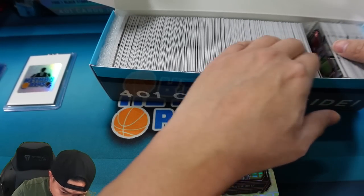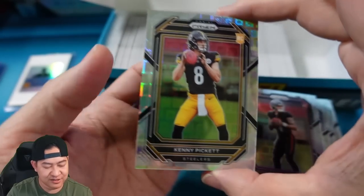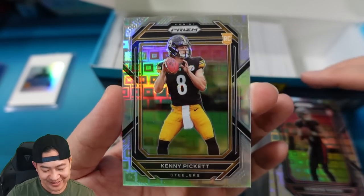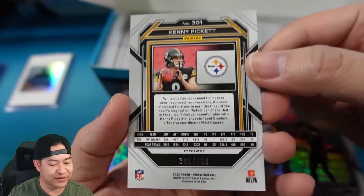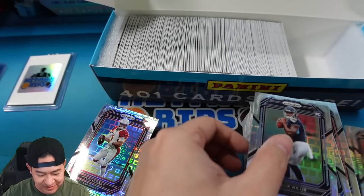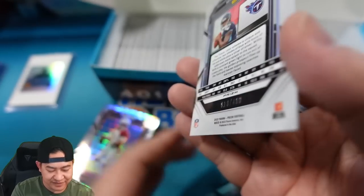All the rookies are in the back. Here's the Kenny Pickett — that one is 391 of 400. There's Desmond Ritter at 392 of 400. And there's Malik Willis. When you're getting your set you just hopefully get one that's nicely centered. This one seems a little bit off-centered but not badly. That one's 18 of 400.